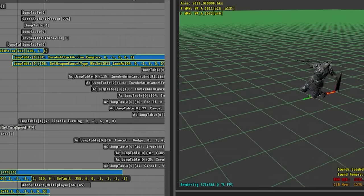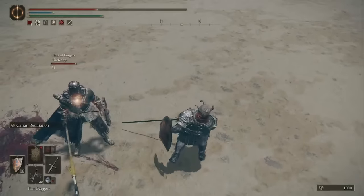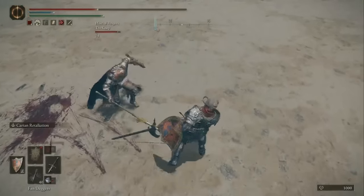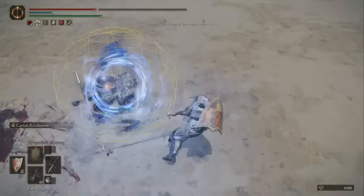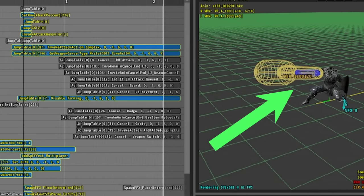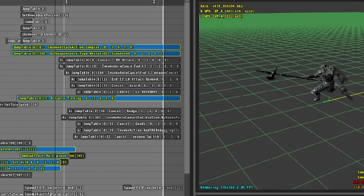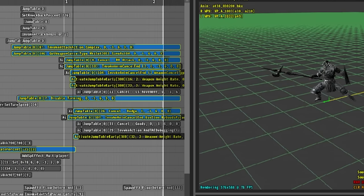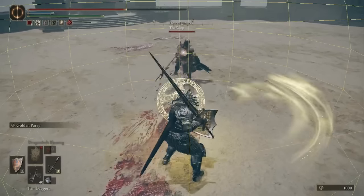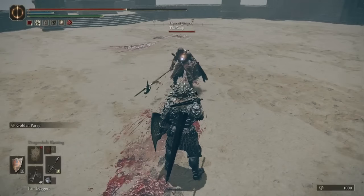Everyone always likes to talk about parry frames, but nobody ever talks about parryable frames. There are a number of different weapons and attacks that are simply unparryable, but every attack from a parryable weapon may only have one or two active parryable frames of its attack, generally being the first active frame of the hitbox. For example, a halberd running R1 only has parryable frames on the first two frames of its attack, and for the following two frames afterwards it's unparryable. So if your opponent is able to space their attack to hit with only the maximum range of the weapon, then it will never be parried no matter how tight your timing is. But that's what makes golden parry so valuable — since it can parry from a distance, you can parry the halberd at its max range, since the parry is able to connect with the first frame of the active hitbox.